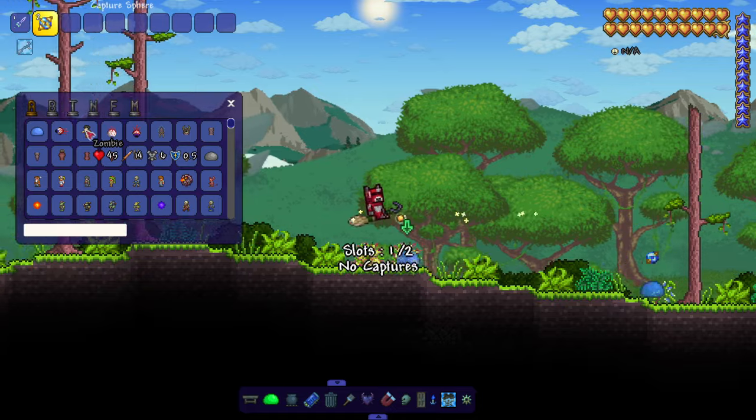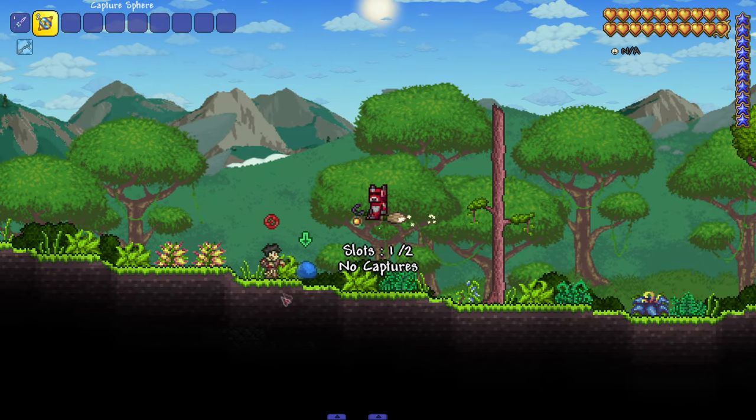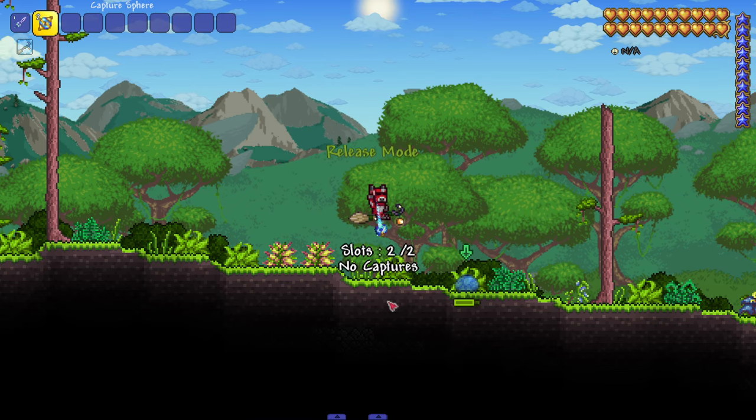Let's catch a zombie. As you can see we can't catch him — his health is too high. We gotta do some damage. Luckily if we just throw the sphere at them it does damage, or you could also hit him. Boom — caught him! Now we have a zombie.